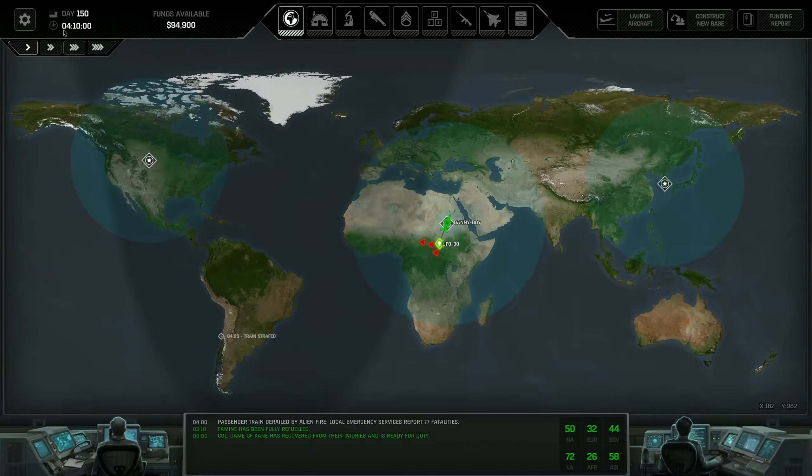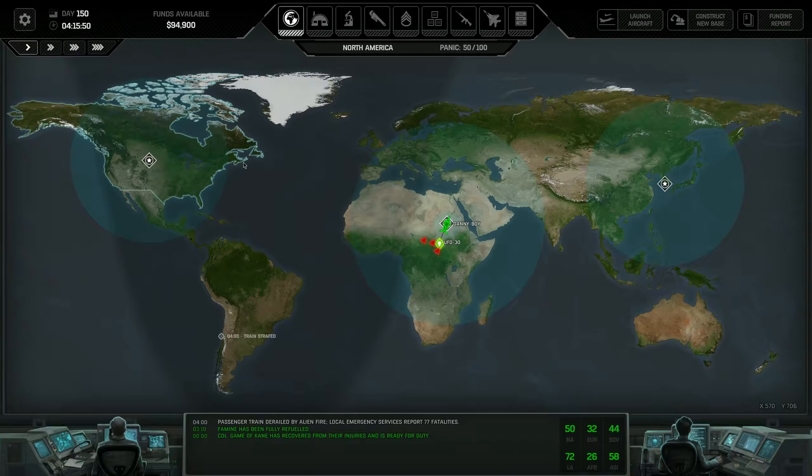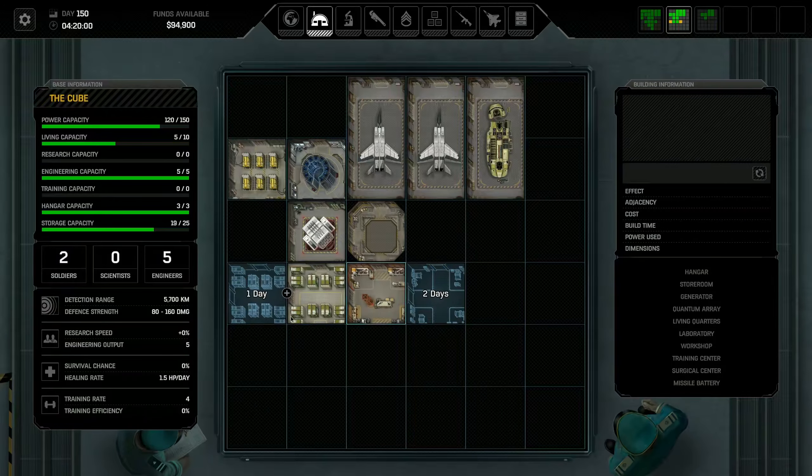Let's deploy the team to the crash site. One thing I really want to point out right now is it's Day 150, which I'm pretty sure is when the first beta version of the game ended, so we've done pretty well to get this far. You can see how they've stretched things out quite nicely. Next time we get paid, once we've got our barracks up and running, we're going to start getting our B team up and running.